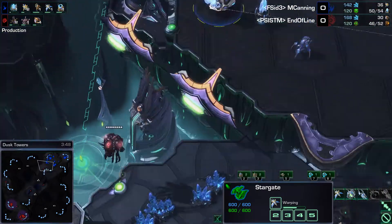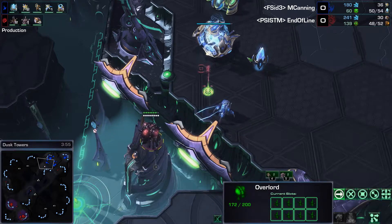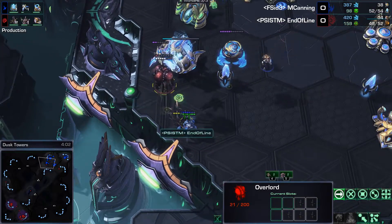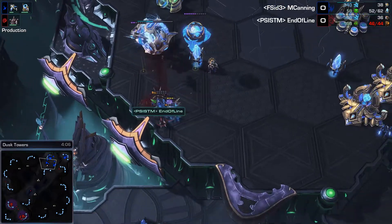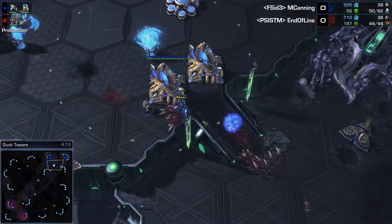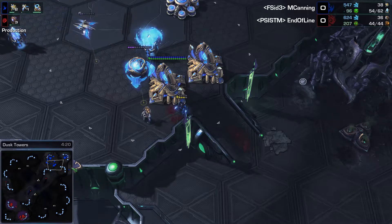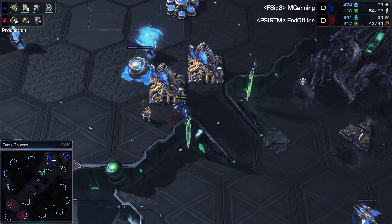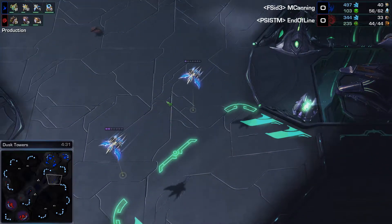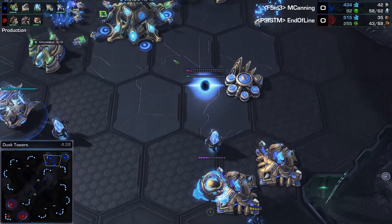The Overlord drops in with a bunch of Zerglings, but M. Canning sees it. The Phoenix pops out in time and should be able to get the Overlord before all of the Lings are able to drop out of it. Okay, six Lings are able to get out and they're going to clean up the Stalker. That was a combined total of 300 minerals lost for the price of a Stalker — not horrible, considering a Stalker is worth 125 and 50. Not the most horrible trade, but I think End of Line was hoping that would have been a more fruitful attack.